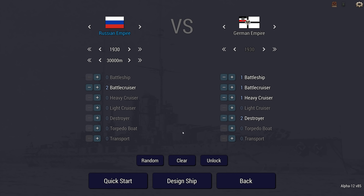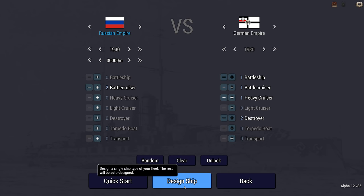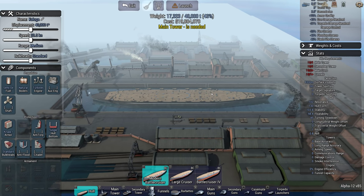It is Russia vs Germany, 1930, 30,000 metre range. We get two battlecruisers and we have to take on a battleship, a battlecruiser, a heavy cruiser and two destroyers. We get a point if we sink the battlecruiser, two points if we sink the battleship. If we take no hits from any torpedoes and suffer no flash fires, we get a point — and that's on both our ships. And if we use a battlecruiser with a very long range and minimum bulkheads, we get that elusive fifth point.